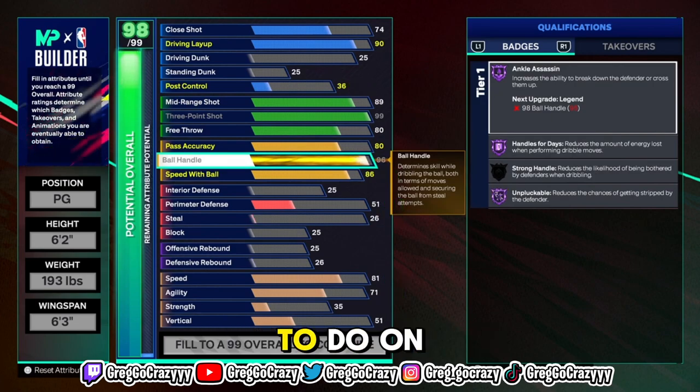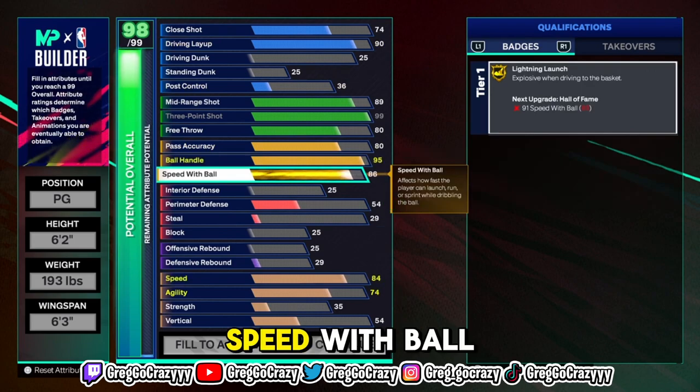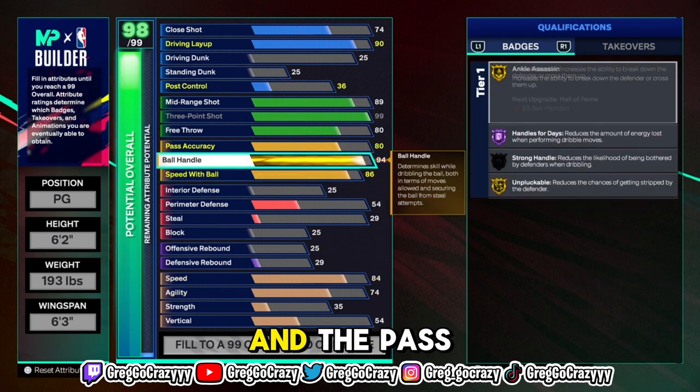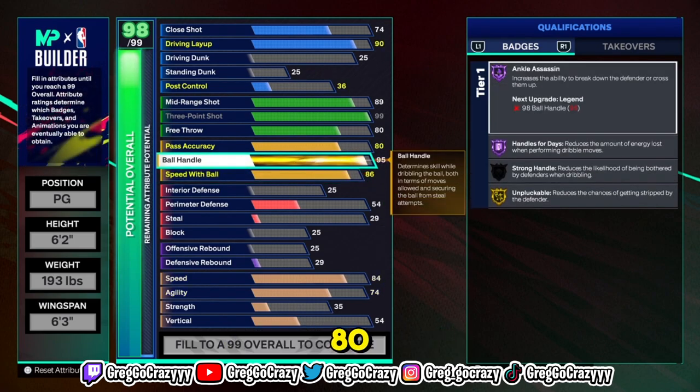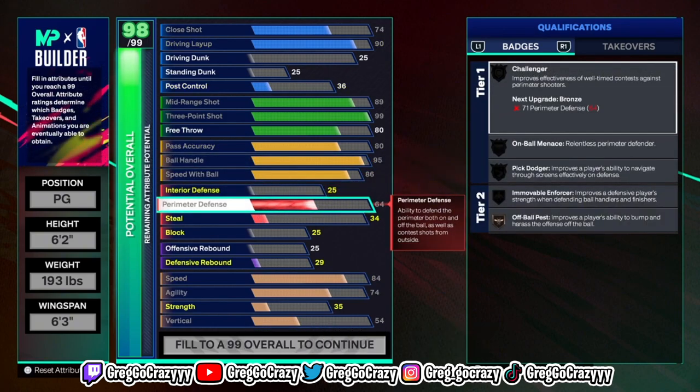You can do what you want to do on this build. I did put the ball handle at a 95, speed with ball at an 86, and the pass accuracy at an 80. The reason I put the ball handle at 95 is because if you want to put cap breakers on it, you can get legend playmaking badges.